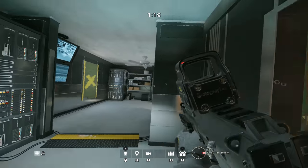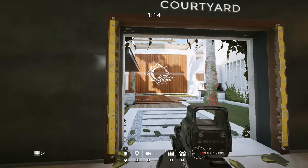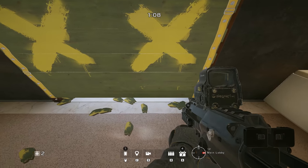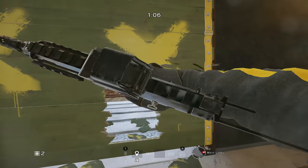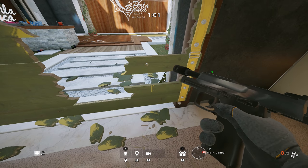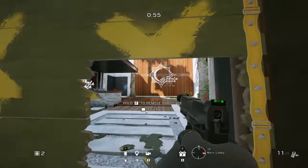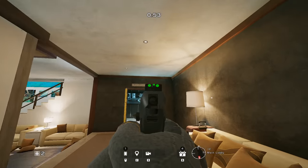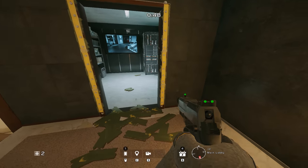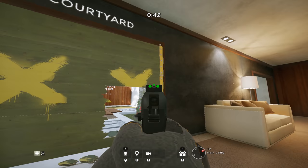There are obviously more tricks you can do with a single barricade than a double barricade. For a double barricade, the only tricks you can do are: crouch walk through, melee once and vault, or hit the corner twice and it becomes vaultable. That's all you can do with a double barricade.